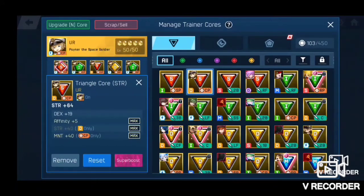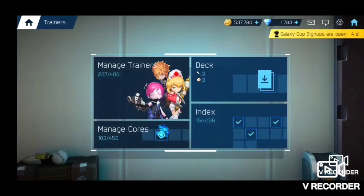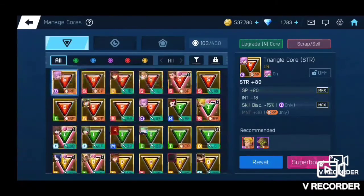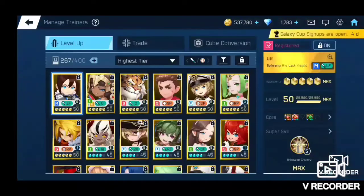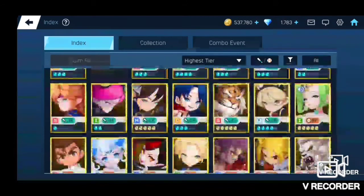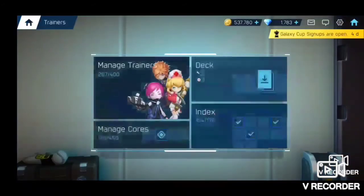Let's see if I get some more luck. This one — man, outside of that main stat, this core is really, really good. It is a triangle core though, so it doesn't have a lot of value unless I have a matching position and trainer. The only dexterity closing pitchers I have are both SR, which really aren't going to get used except in special circumstances. The only UR trainer I don't have for closing pitcher is Violet, on a G-point — so again, unless they come out with something that works for that, I'm never going to be able to super boost it.